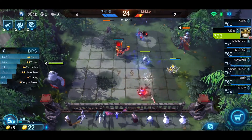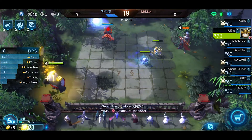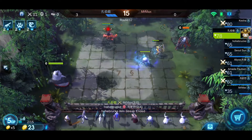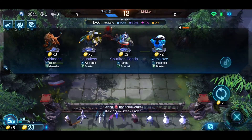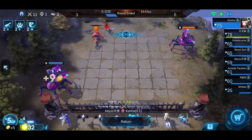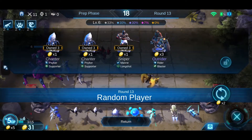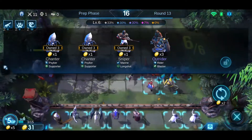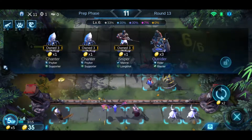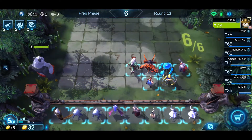Wait for round 15. So once you get to round 14 and you can survive — maybe you lost 1 round — at round 15 you can save up and get the interest. That means more gold. Right now I have 30 gold, so the next round I will get extra 3 gold as interest.